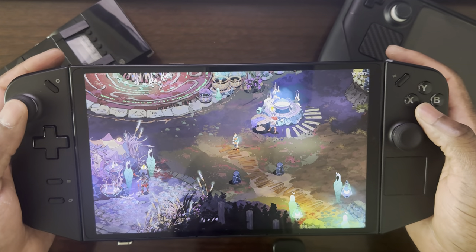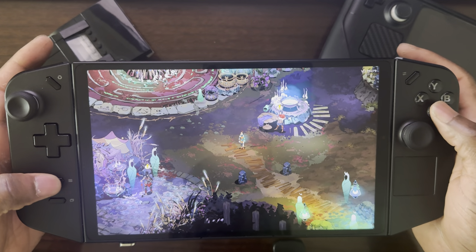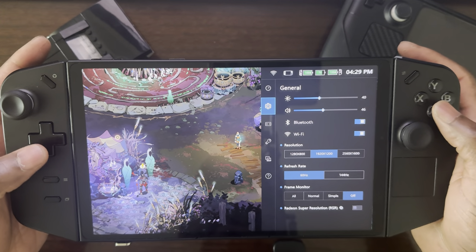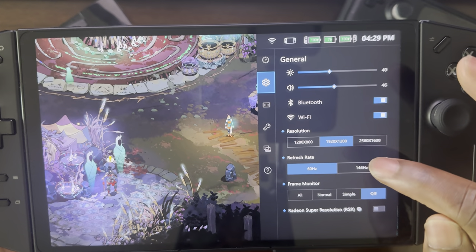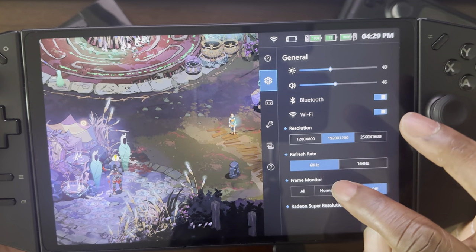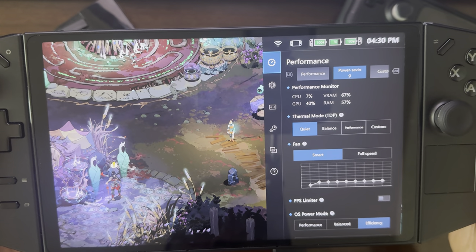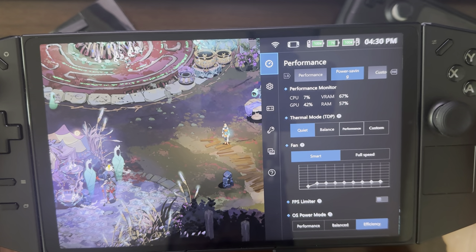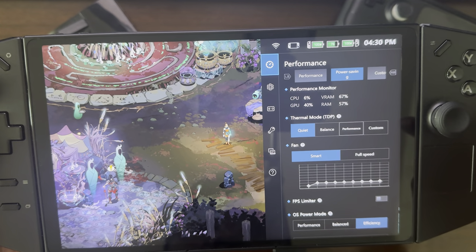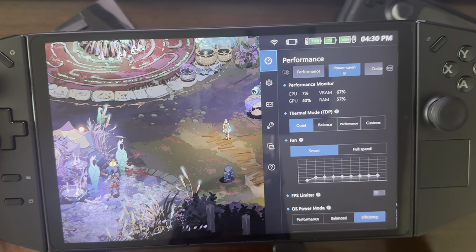This is Hades 2 running on my Lenovo Legion Go. I'll go ahead and start by showing the settings I'm running the game at. I'm running at 1200p, refresh rate is 60Hz, and also running in power saving quiet mode, which is one of the lower TDP settings presets for the Lenovo Legion Go. The OS power mode is also on efficiency.